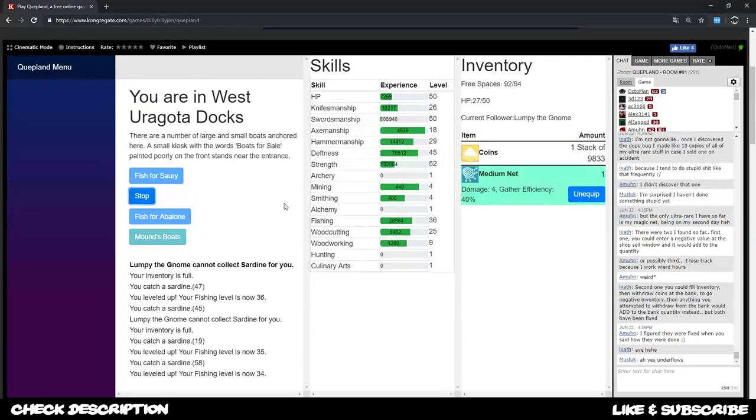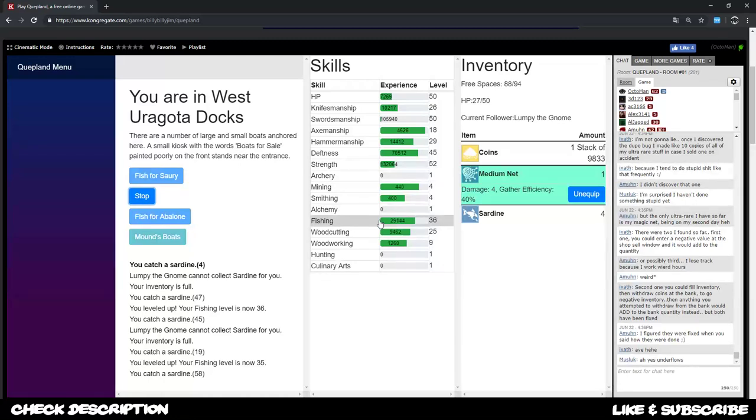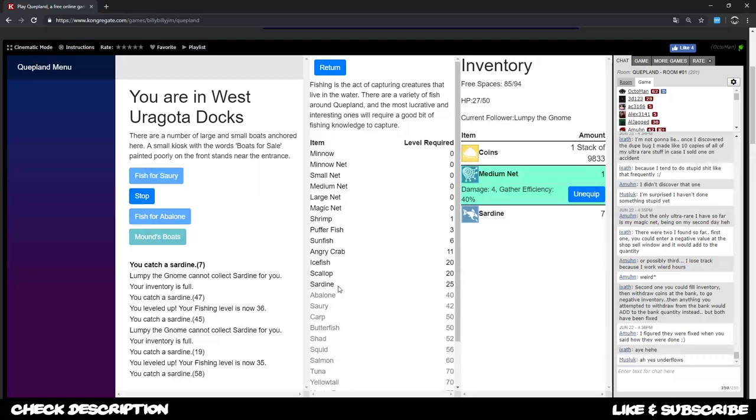I sell all my sardines, go back to the docks and get even more until my fishing level is 40. I'm rather close to my 10,000 coins. Meanwhile gathering, you can stop by and check the resources doc for where the gnomes are located, how much money you need, and what the most efficient fishing spot is - like where to find sardine. Everything is written inside the docs document, the link is down below in the description.